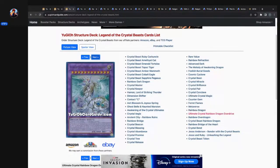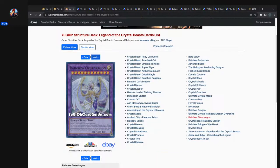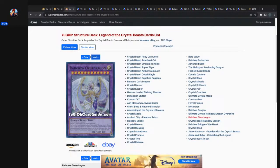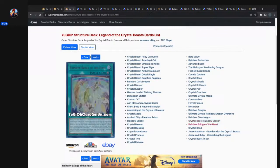Ultimate Crystal Rainbow Dragon Overdrive, Rainbow Dragon — man, I'd love to get some of these in secret rare. You got Crystal Beast Sapphire Pegasus and Crystal Beast in Speed Duel in secret rare. Then Rainbow Dragon is well on its way in secret rare, but we might have to do an overall search — Crystal Beast, Rainbow Dragon, Rainbow Bridge of the Heart, Crystal Bond, Jesse Anderson — bonder with the Crystal Beast.